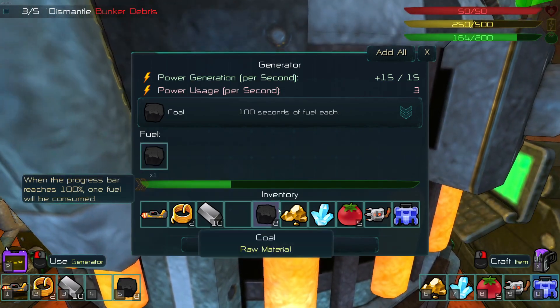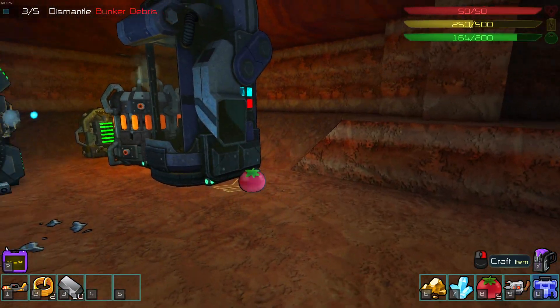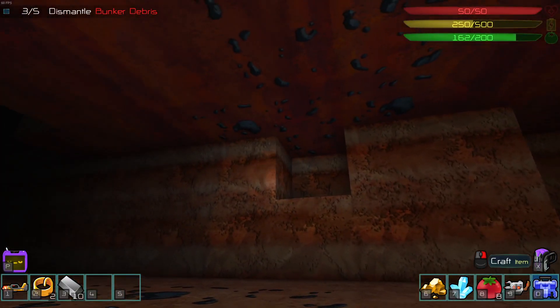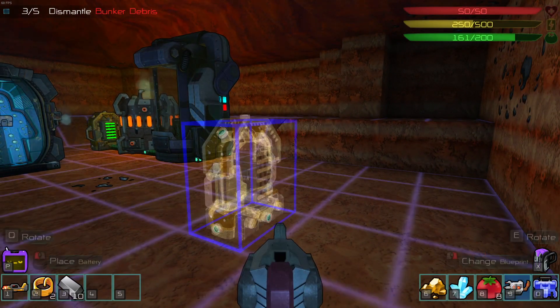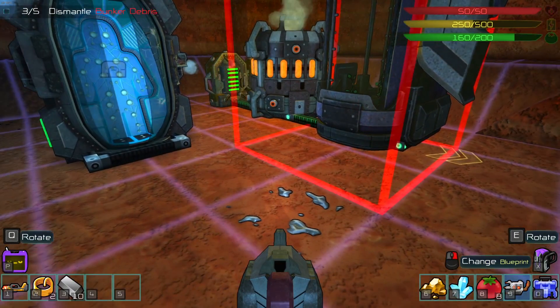I am pretty much out of coal. Is there a way for me to synthesize coal, I wonder? Because this is going to mean that I will run out of power at some point. But first, what I need to do is build this second hydroponics.